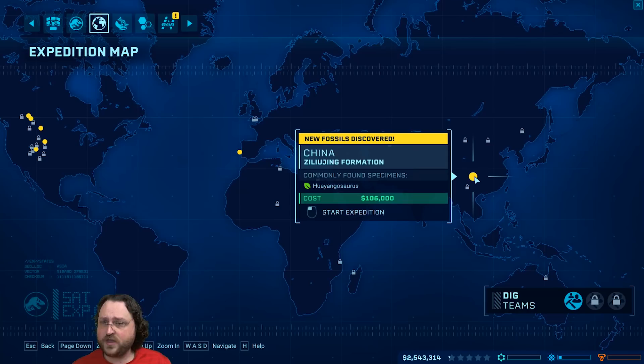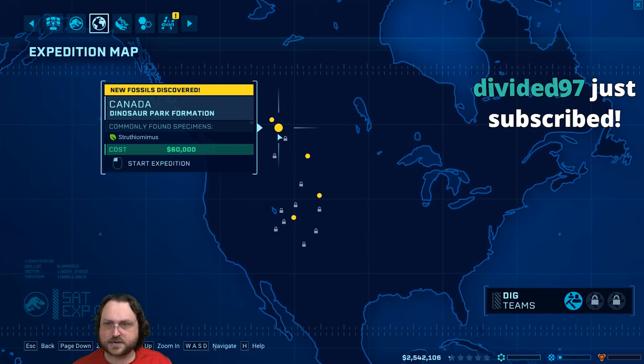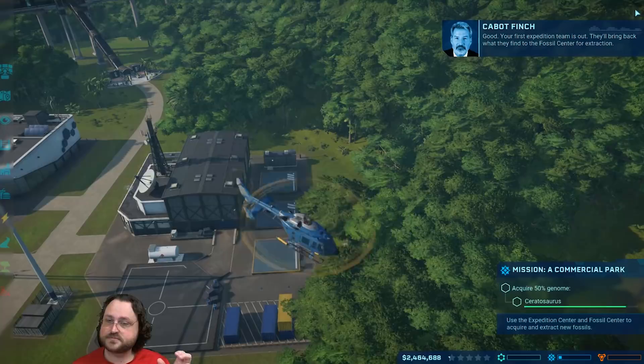There's a place for the Ceratosaurus as well. There's also Triceratops and Edmontosaurus at Morrison Formation. It's 75 grand versus 90 grand, so it's a bit cheaper. The yellow dots are undiscovered sites - they'll be richer. They'll bring back what they find to the fossil center. That's the expedition leaving. You can revisit the site to get more stuff.